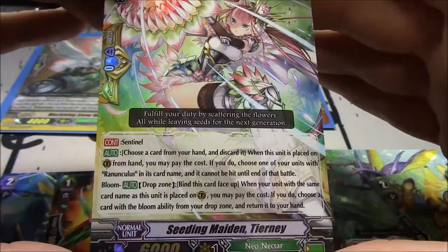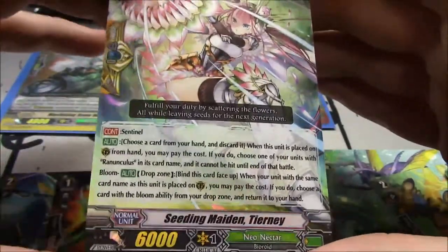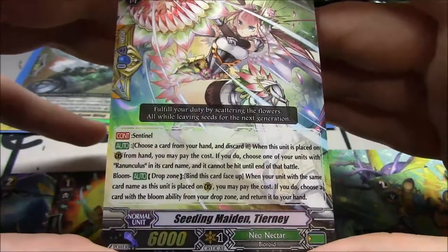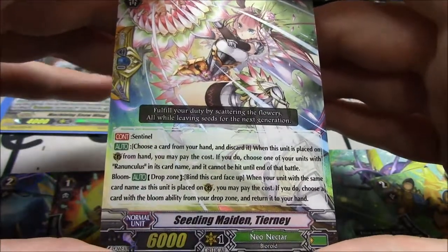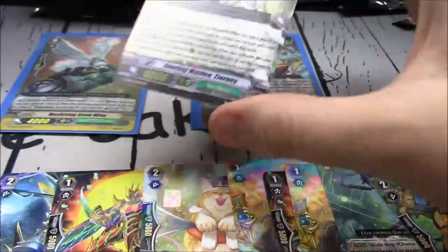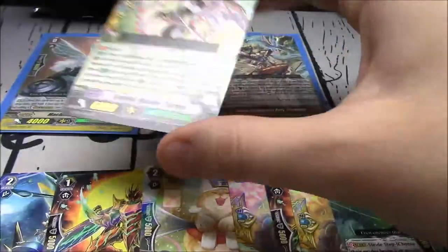Choose a card and discard it. When this unit is placed on Guardian Circle from hand, choose one of your units with Ranunculus — cannot be hit. Bloom drop zone — bind this card face up. When your unit with the same card name as this unit is placed on Guardian Circle, you may pay the cost and choose a card with a Bloom ability from your drop zone and return it to your hand. In a perfect world: guard with this, then guard with this again. Don't activate its skill, guard with the next one, activate the skill, get one back to your hand, guard with it, activate again to get something else back.